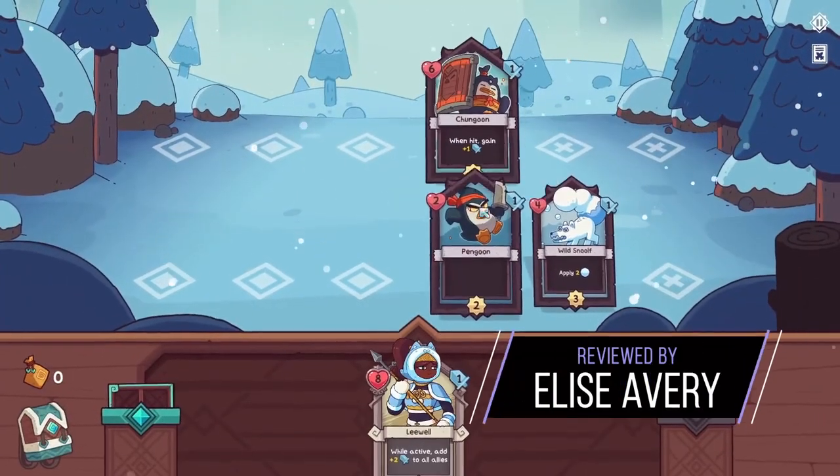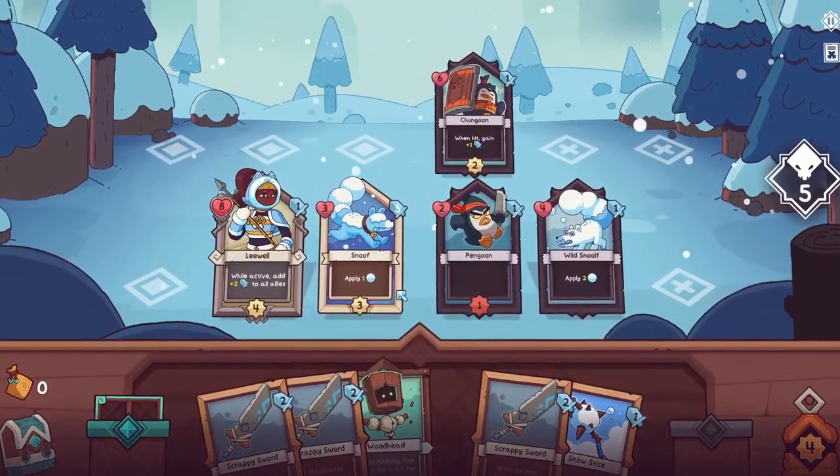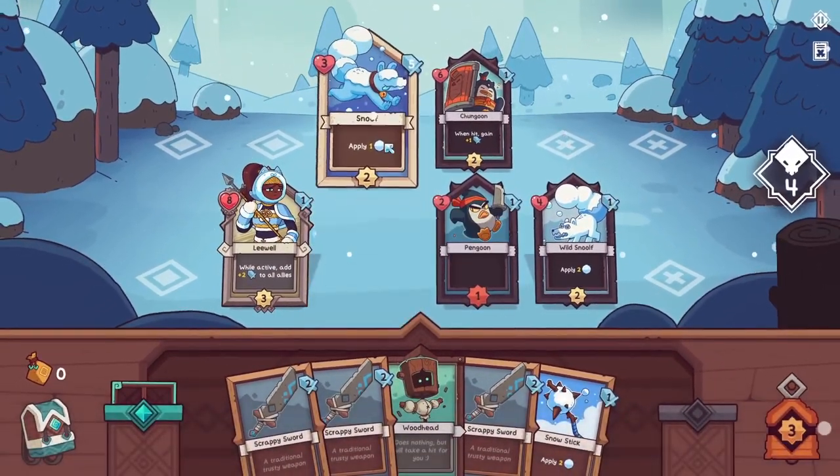At the start of each battle, you place your leader onto a two-row battlefield. Each turn, you play one card from your hand, and every unit's trigger timer reduces by one.